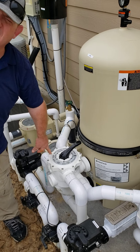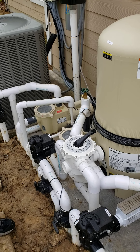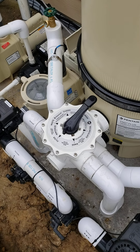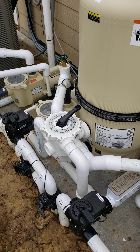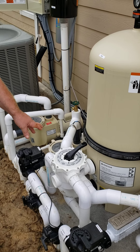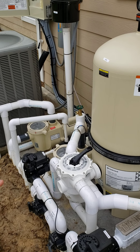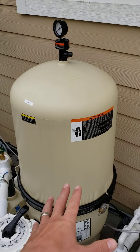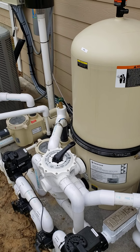If you just need to take water out of the pool, put the valve on waste — that strictly drains the pool down. Recirculate bypasses the filter — you might use that if the filter is leaking and you need to tear into it but people are still swimming. To access the filter, go to closed, which stops backflow.